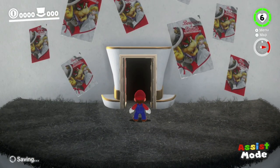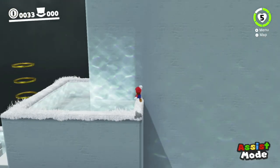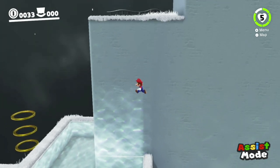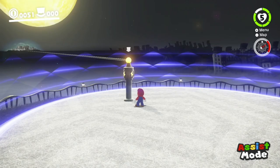Even if we get past the bridge, how do we get past this door? And even if we get in, we can get past this part without Cappy — but how do we get past this part? Mario doesn't get nearly enough height. Sadly, there's no way we can get past this.